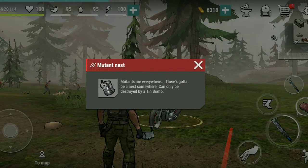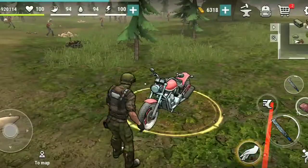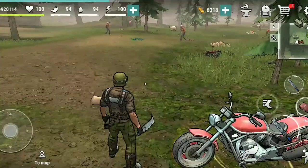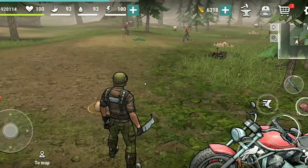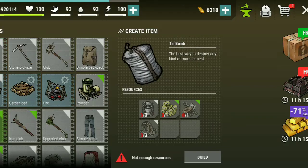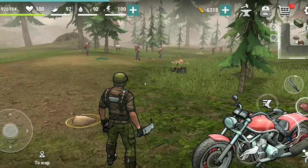We're at the mutant nest area and you need the tin can to have that spawn right here. I've taken my truck because the motorcycle needs some extra equipment. What we're going to do is run as fast as possible and destroy these nests. The nests are placed in three areas, meaning you need three bombs — and you get exactly that just by making one of these.